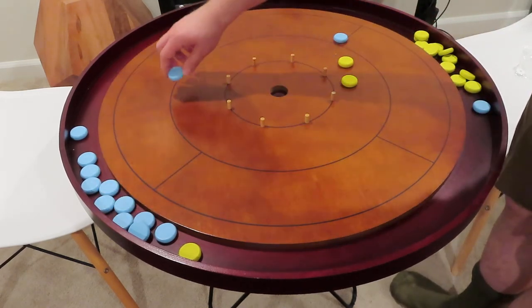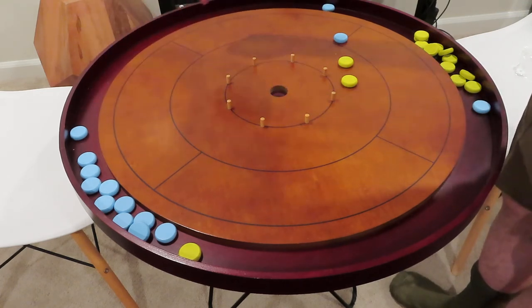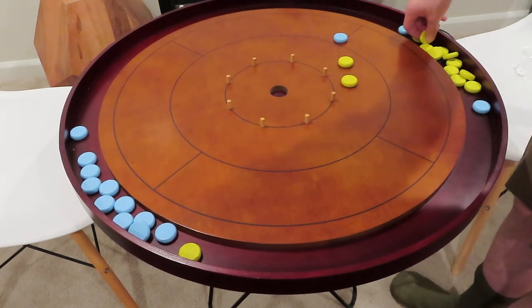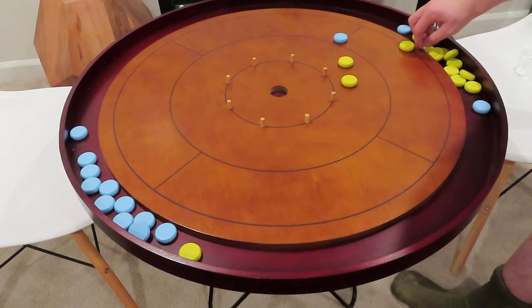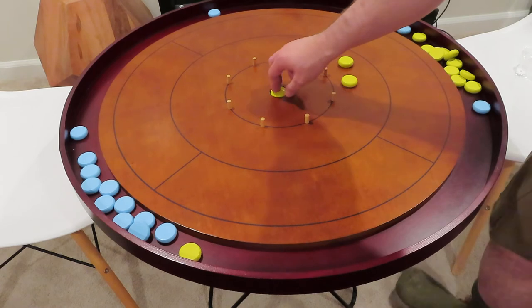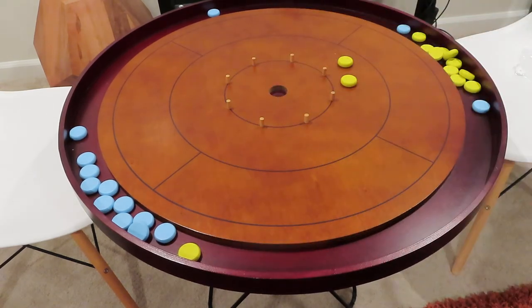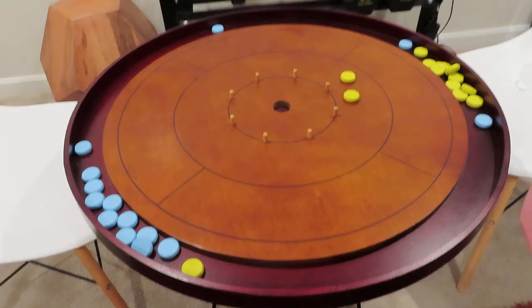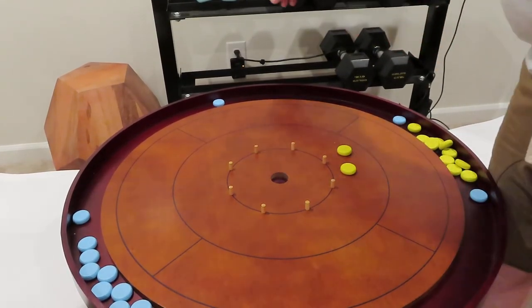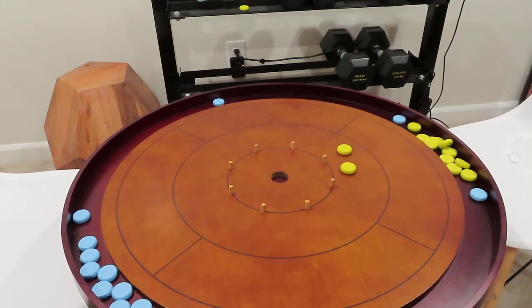My opponent, blue, comes in here and is trying to hit me — that doesn't work. Then I go and knock my opponent out and actually get the full 20. Whenever you make a 20, you actually keep this puck and store it for later. We just keep it right here on the weight bench to designate that that was 20 points.